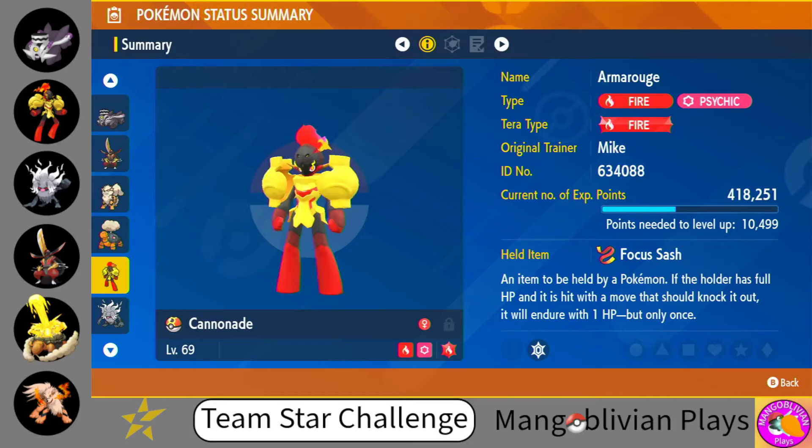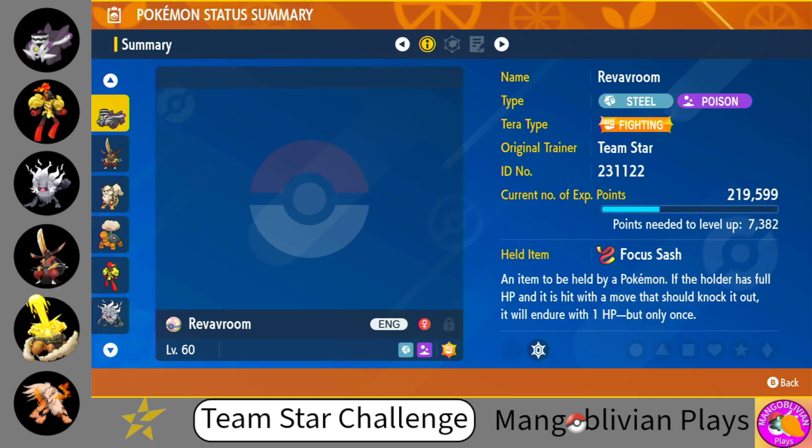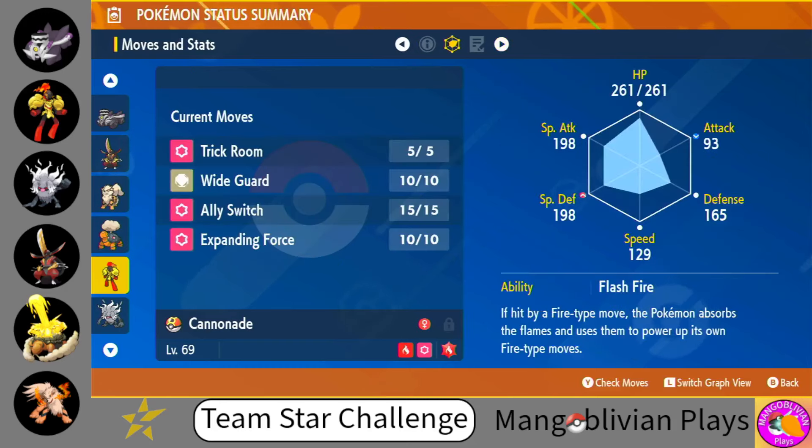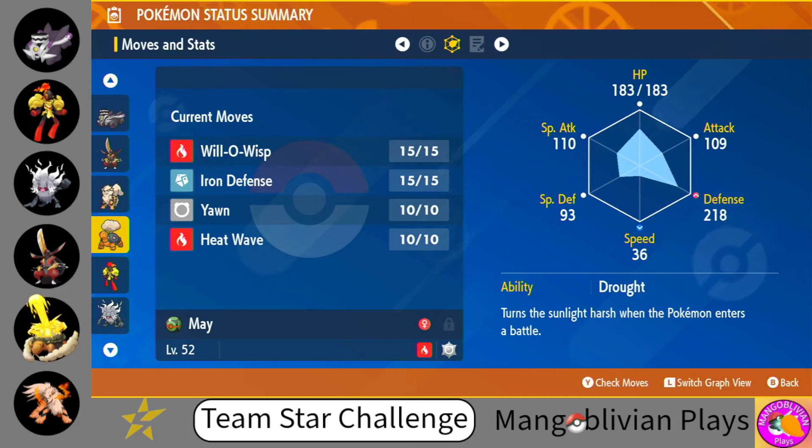Moving on, we do have an Armarouge on the team. Armarouge is going to have a Focus Sash and is going to be a support Pokemon. It has Trick Room, Wide Guard, Ally Switch, and Expanding Force — though I'll probably switch out Wide Guard and Ally Switch to give it some different moves that are more single battle ready. We do want to keep Trick Room in there, as Trick Room is going to be very helpful for our Torkoal, who is very slow. We can set up Trick Room with Armarouge and then use Heat Wave first pretty much with impunity.